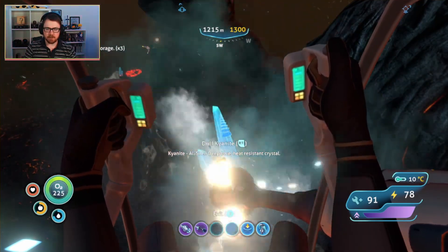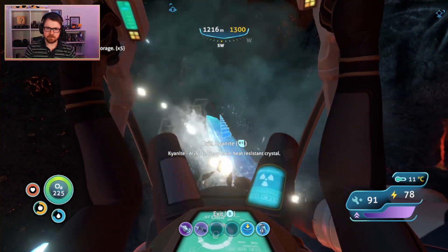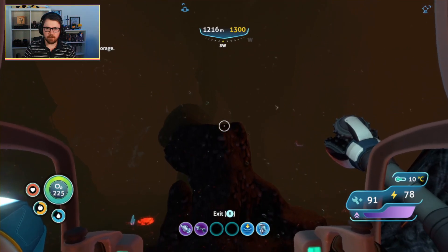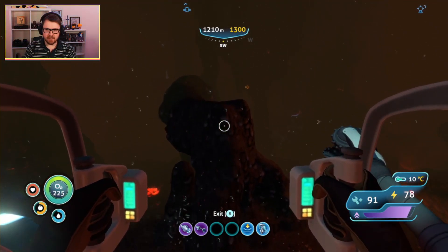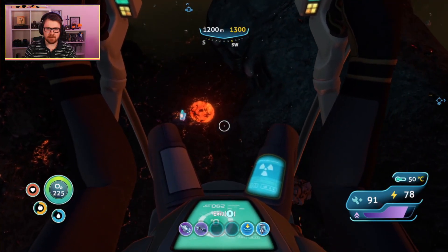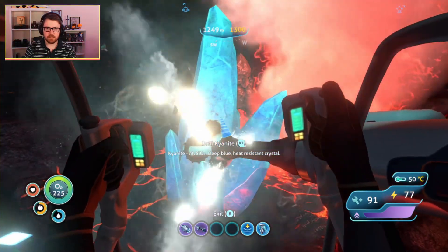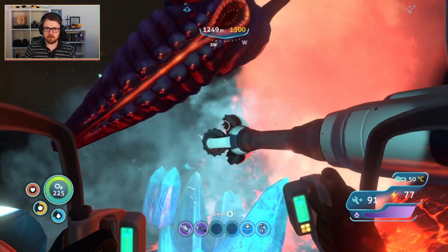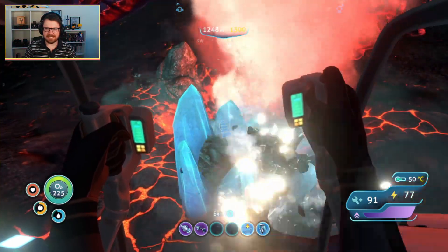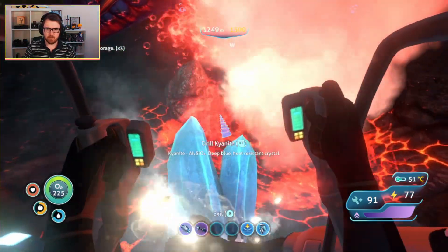What I might do is head back up and see if I can make the second depth module before heading back down here. So we're going to go back the way we came. Got to go past these warpers again. There's some kyanite down there — I might just try and take that while we're here. I don't know what you are, but I'm going to try and get rid of you momentarily. I have a feeling it's sucking the energy out of my prawn suit and I don't like that one bit. We have got so much kyanite now.